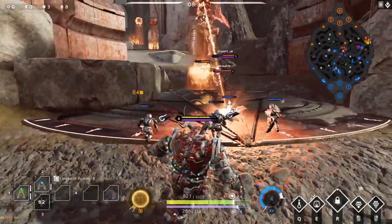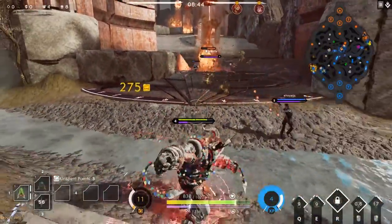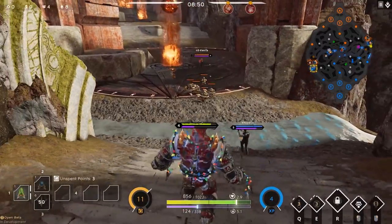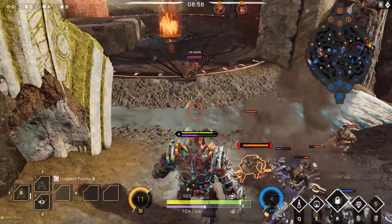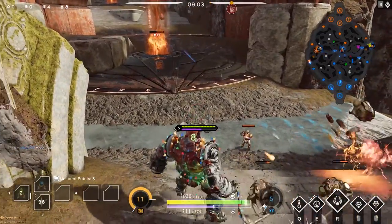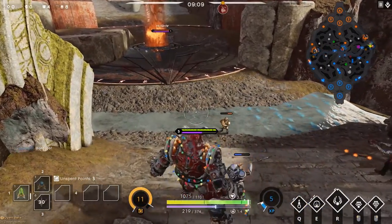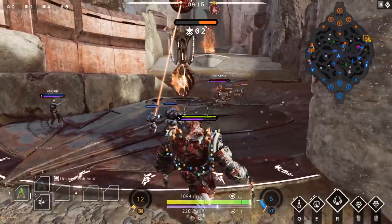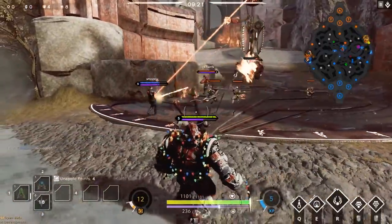Moving on to the next thing I'd like to talk about: you should always be peeling for your carry in team fights. It's not something you do passively — it's something you actively have to think about, especially if you haven't played many MOBAs. You have to think: my carry is in that position, these characters could do this — who's the priority target? Who do I need to keep away from my carry? Because if a character like Chimera or Greystone late game gets into your carry and nobody does anything, your carry is going to die, you'll lose a lot of your DPS, and then you'll probably lose the fight.